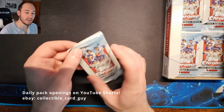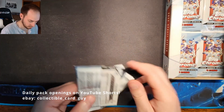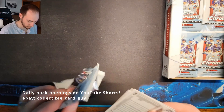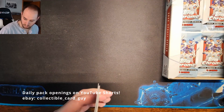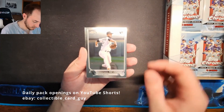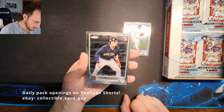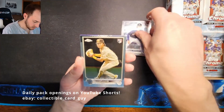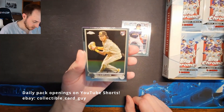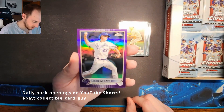Pack ten: Innocent Servino Rookie Card, Jaron Duran Rookie Card, CJ Abrams Rookie Debut Rookie Card, and Zach Brinke Purple Refractor.